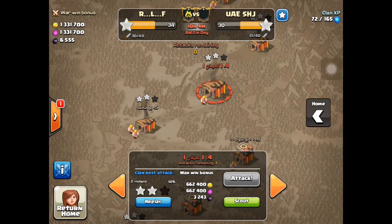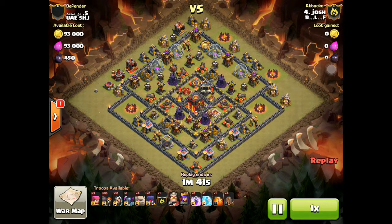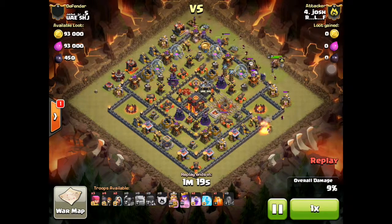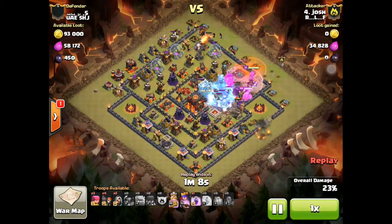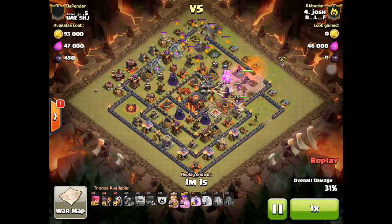The next attack I'm going to show you is Josh. He does another variation of a teaser — a northern teaser — but he uses an earthquake and effectively makes a hole in that entire center compartment. He attacks from the north where he lures out the Clan Castle, and still has a golem left to go down from the south. He drops his King and Queen on the right side because he's hoping the golems on the northern side will help take care of the defenses so he can funnel his troops to the center, which he does pretty successfully.